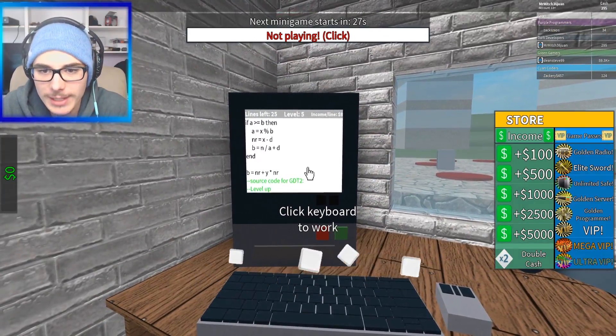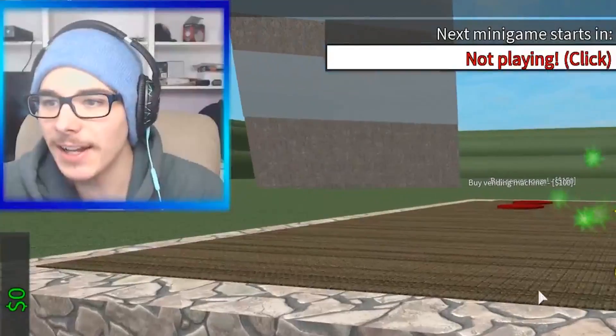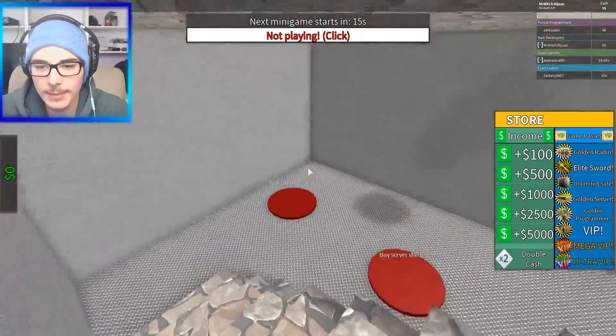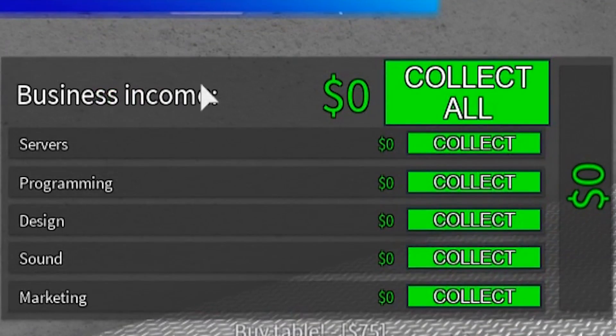We are level 25 now, we get $8 per line. Oh, we just bought something by accident. We still have $245 though, that's not too bad. Let's buy a server room, because apparently there is some automated cash-making stuff, which is what I want to get into. That's what this side is better — business income. There's servers, programming, design, sound, and marketing.